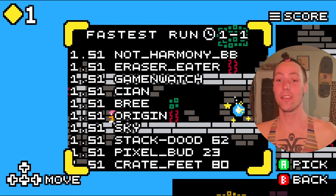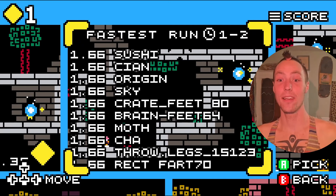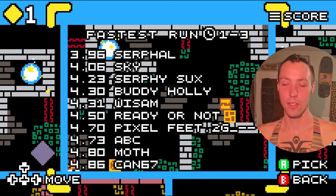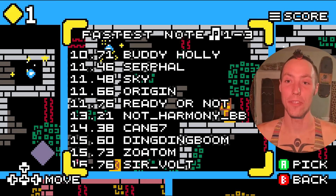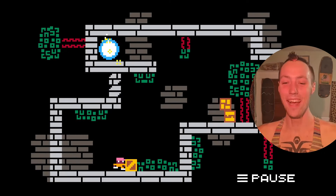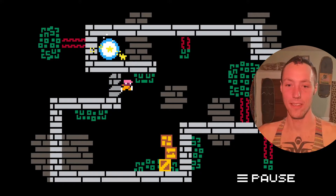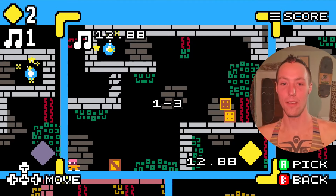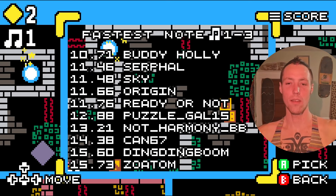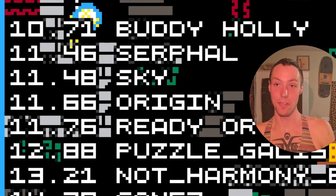The online leaderboards are so fun. I've been having a blast just loading up and seeing who has the high score in each level. I still got first place on 1-1. The fastest note collected on 1-3 is 10.71 seconds by Buddy Holly — let's see if we can do better. I'm gonna focus on this high score. I got 12.88. How did this guy get a 10.71? That blows my mind. Buddy Holly's got a great score on 1-3 and we're gonna leave it.